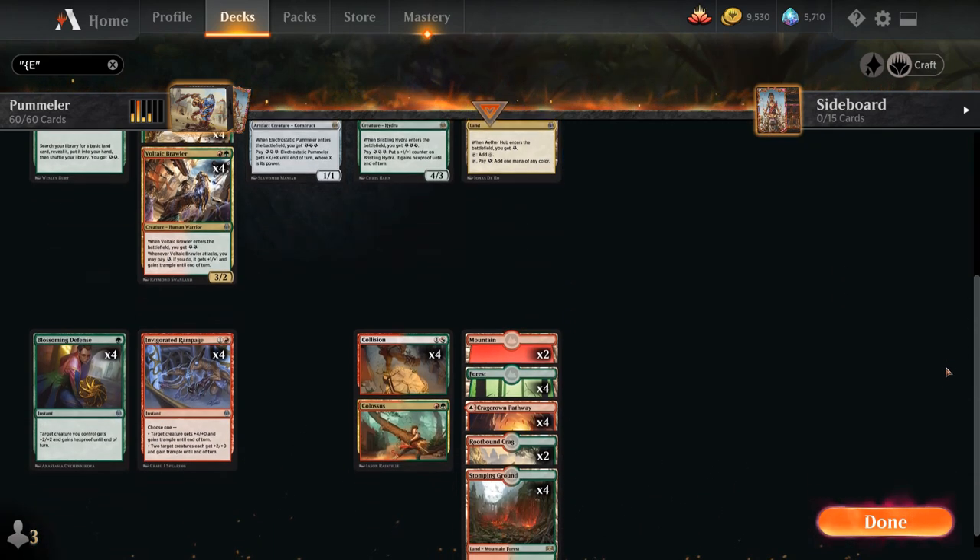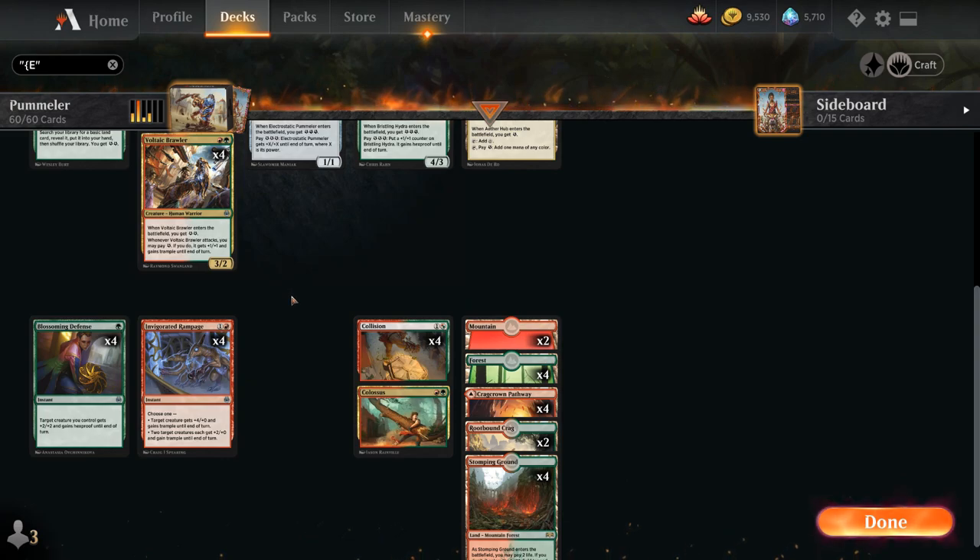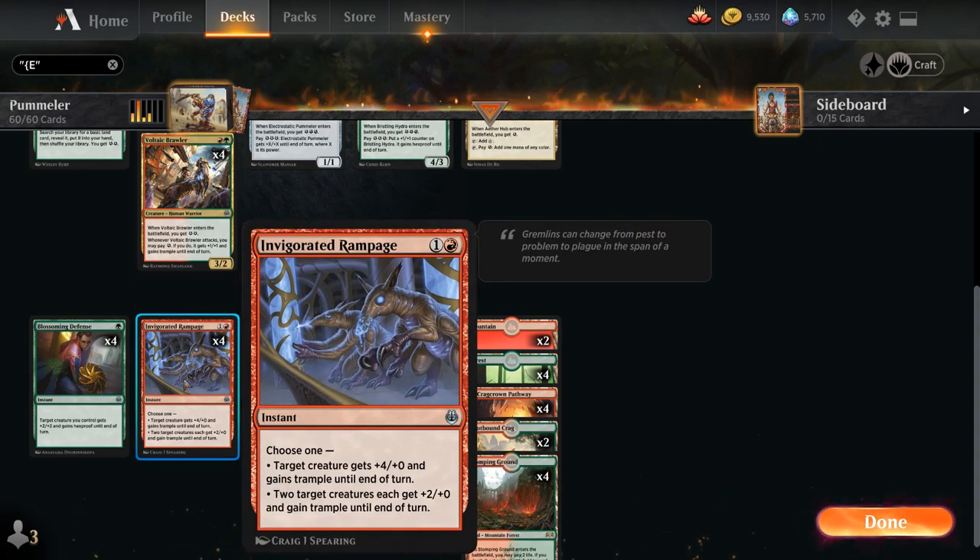Speaking of pump spells, there's no shortage of those in the deck at 1 mana. We've already discussed Blossoming Defense, a key part of protecting our Electrostatic Pummeler. We've also got two pump spells that both give 4 additional power as well as Trample — because the pummeler doesn't have built-in Trample, so the opponent could just chump block it. With Invigorated Rampage we give it +4 power and Trample until end of turn, and it can also give two creatures +2 power and Trample instead.